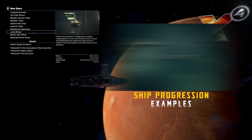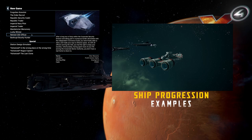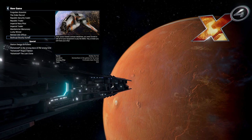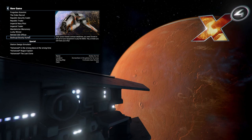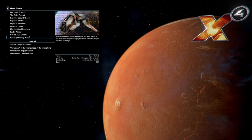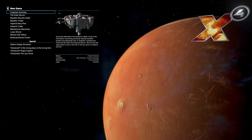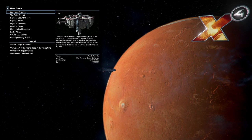Then we've got the Corporate Sector Defense Officer, which is the Corporate Sector Authority start — that's actually the start we're going to be going with. The Bankrupt Bounty Hunter is also a very interesting start because you have no money whatsoever and you just start with a ship, but doing bounty hunting missions is actually pretty decent. However, we're going to go with the Forgotten Scientist.